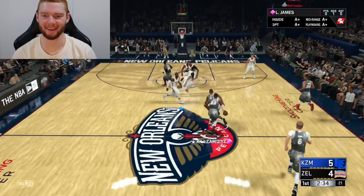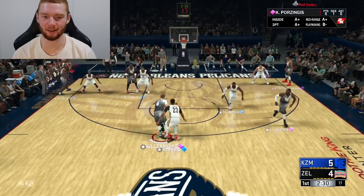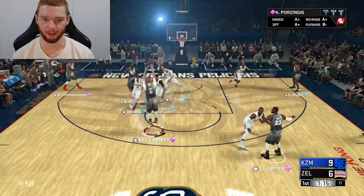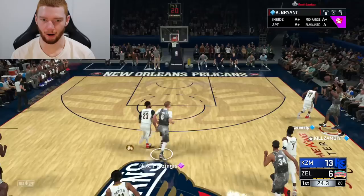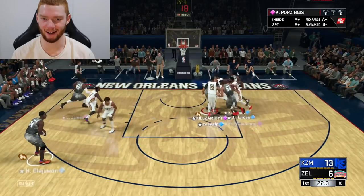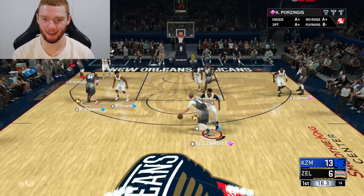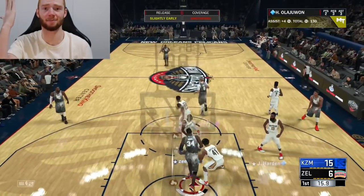Right now my commentary and gameplay isn't on point 100% to be honest, and the reason for that is I've just woken up and I do not feel great sick-wise. But Kristaps gets the dunk there — kick it back out to him, wide open mid-range this time, that's a shot for him every day. Let's kick this one to Kristaps — he does have the speed to sort of get through. We kick it to Hakeem, back inside, and let's go all the way there. Kristaps wide open after the offensive rebound.